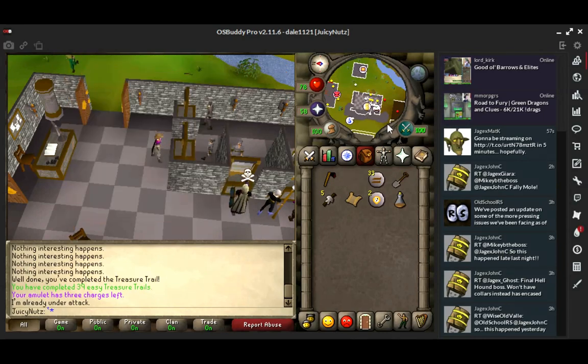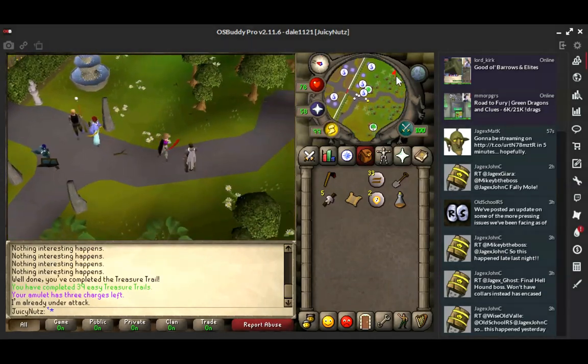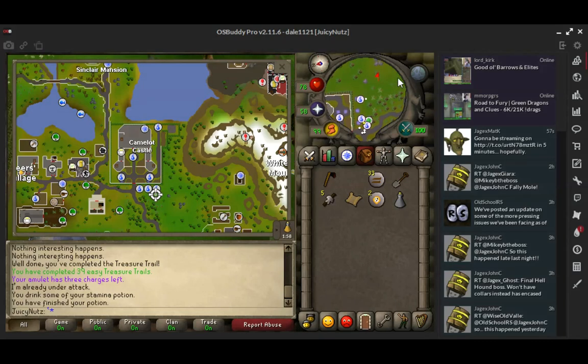You want to teleport to Camelot. You could head east actually, because that would be closer to the bank. Just head east over the field, but head south east as you're running over.